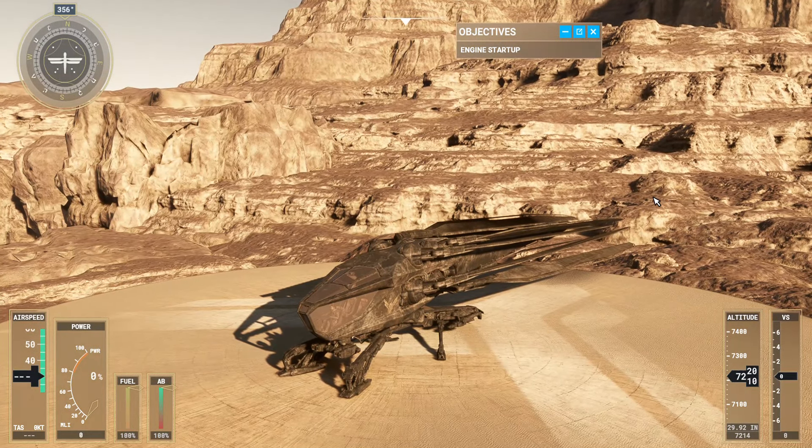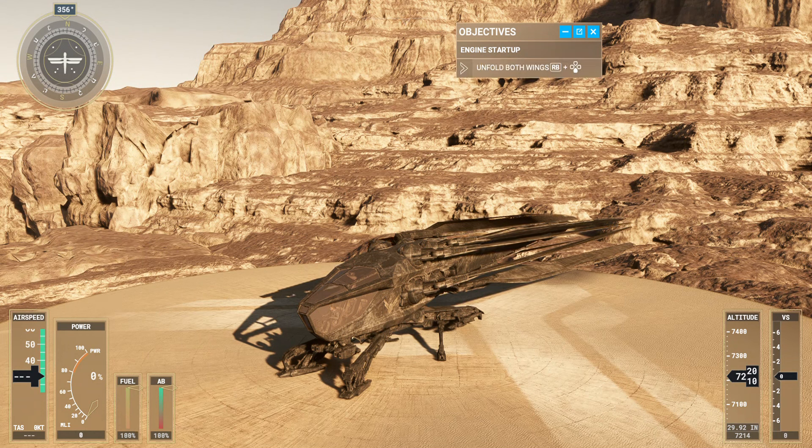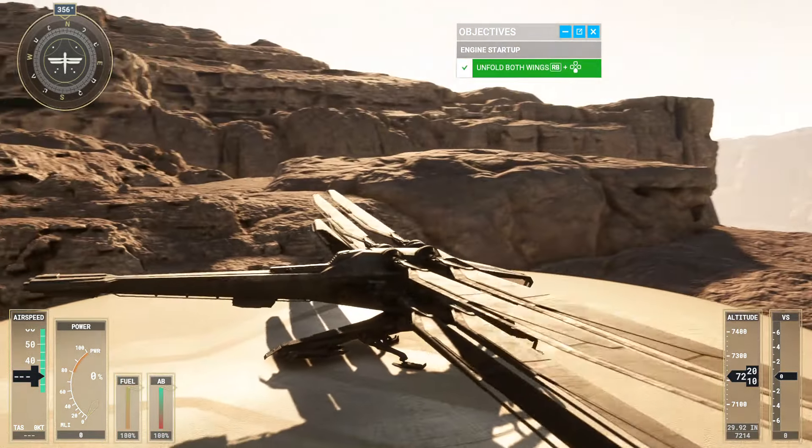Wing management is critical to flight operations. Begin by unfolding them. Look to the sides — you can see the wings unfolding. Now start the engine to get the wings flapping and take to the skies.